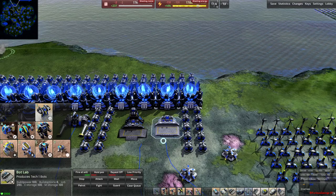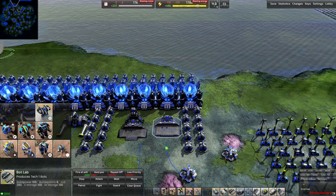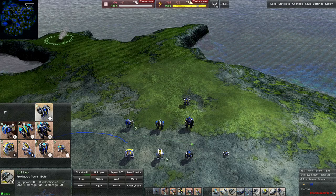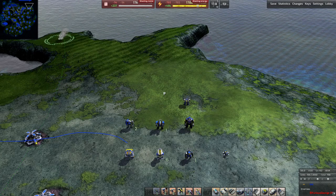Getting right into this, we are going to start with the T1 bot lab — probably the most common lab that the Armada faction is going to play with. You'll see this nine times out of ten in any game with Armada commanders. We're going to follow a top-left to bottom-right pattern across each lab.